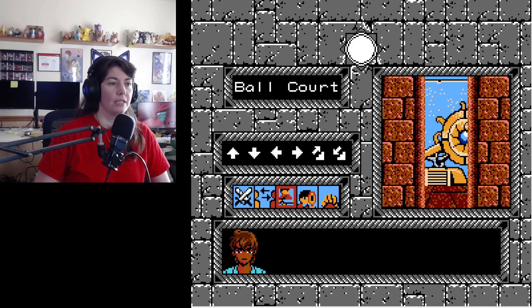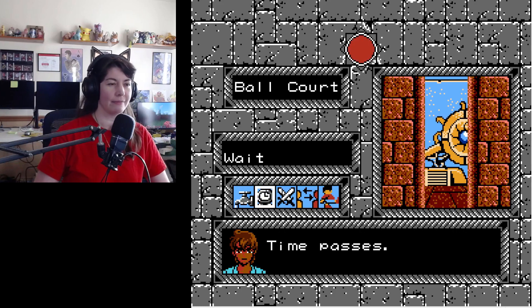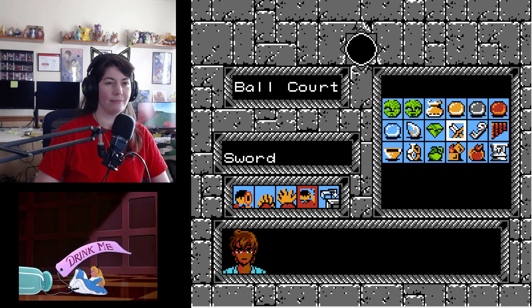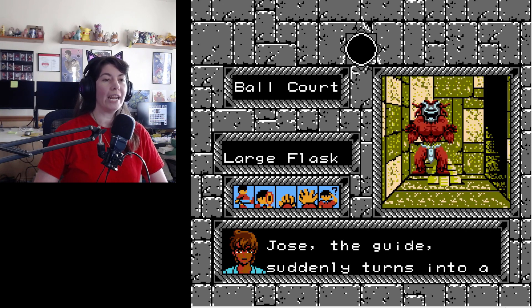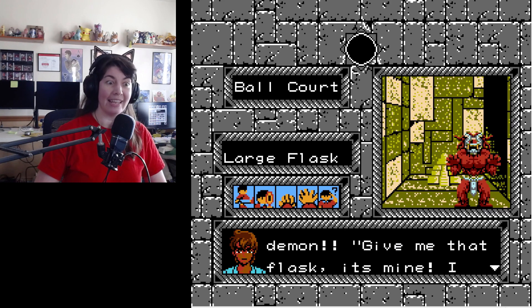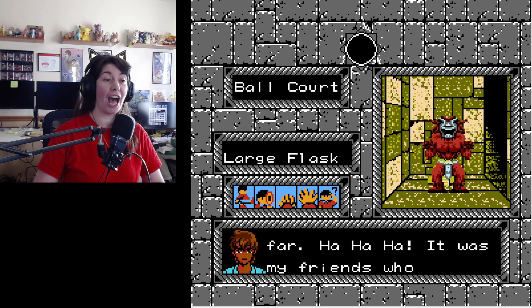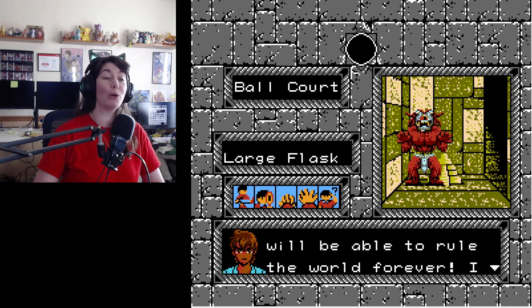Something tells me... wait, wait - I know what I'm supposed to do. I'm too big. What was it about drinking the potion at midnight and shrinking? Let's try drinking something - worked for Alice, right? Jose, the guide suddenly turns into a demon. 'Give me that flask. It's mine. I don't need you anymore. Now I've gotten this far. It was my friends who kidnapped Rose and I have the ring of Itza. All I need now is the sun key and I will be able to rule the world forever.'